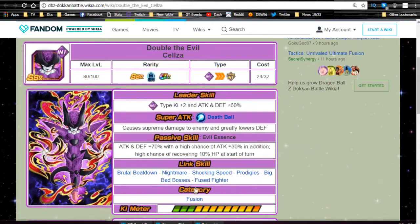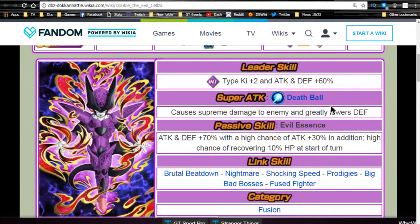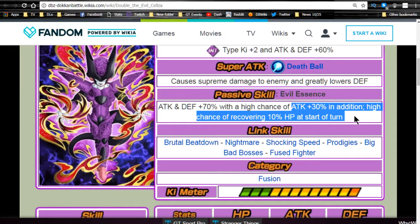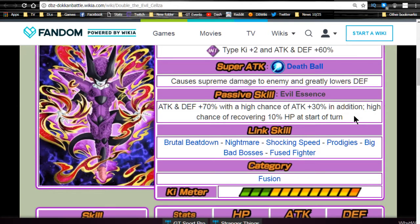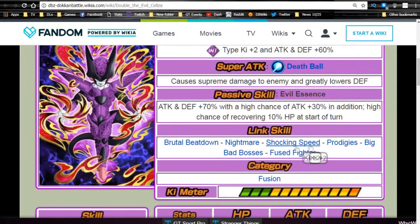Let's talk about the newer cards. First up is Double the Evil Selza. His leader ability is Intelligence type Ki plus two, attack and defense plus 60 percent. His super attack Death Ball causes supreme damage and greatly lowers defense. Passive skill Evil Essence gives attack and defense plus 70 percent, with a high chance of attack plus 30 percent additional, and a high chance of recovering 10 HP at the start of the turn.